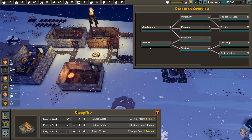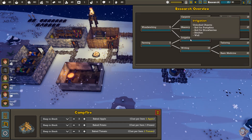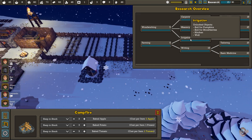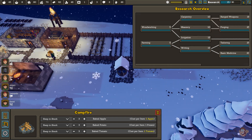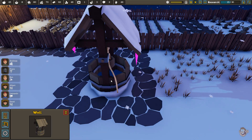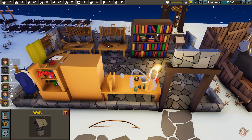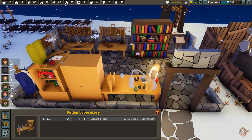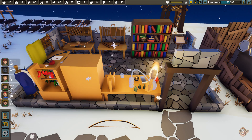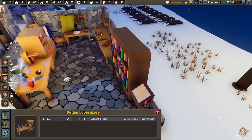In the research tree, the basic farming branch lets you unlock tomatoes and potatoes. Then we have irrigation, where you unlock pumpkins, strawberries, the kitchen, and the well.